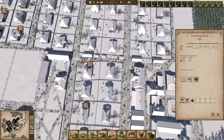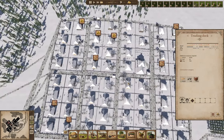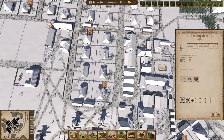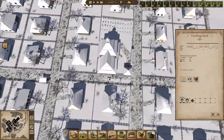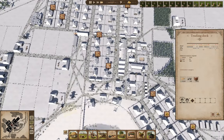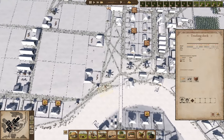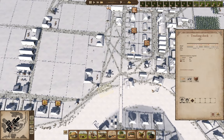Look at this — the people are just scurrying around, it's a hive of activity. If you ever wondered why streets in your town get so busy, you can see exactly how it happens here. Since each individual citizen is individually simulated going to and from work, this is exactly how you get those busy streets. That's actually quite fascinating.